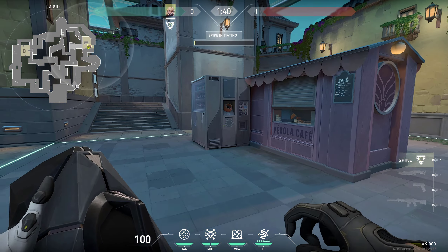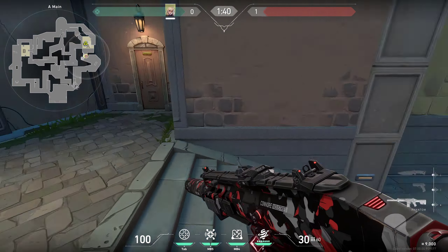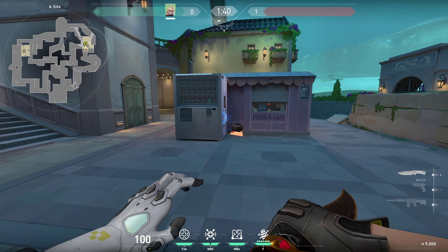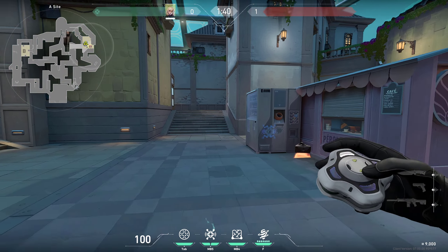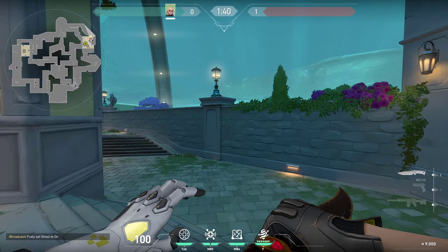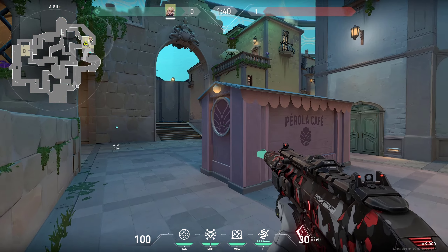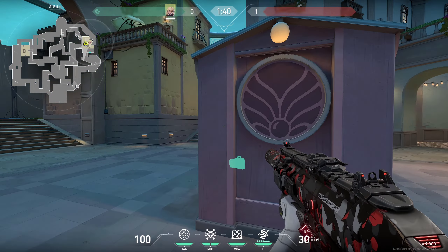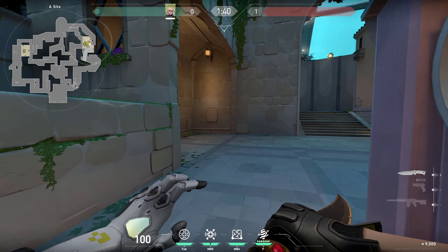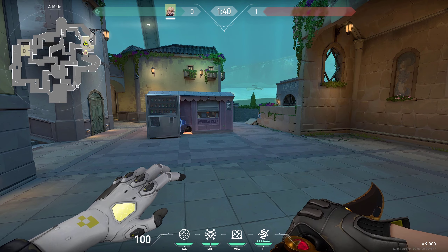I would say they are much better in a post-plant situation. Let's say you've planted here — you can place one right there at this spot, so if you end up in a 1v1 or 2v1 situation, anyone who's gonna tap it is gonna get stunned and you can get a free kill, since you would know it just went off, he's stunned, and you have good timing. You can use it to delay the pushes as well, since enemies would usually be trying to group up here and not really expect anything to be there. When they start pushing, they would not walk — they would just simply run to try to clear these close corners, so this might delay their pushes. I would say they are much better in a post-plant situation, to use them on the side, to win you a lot of time.